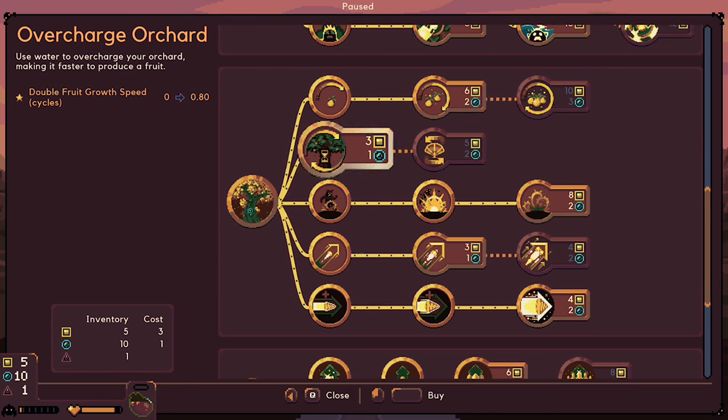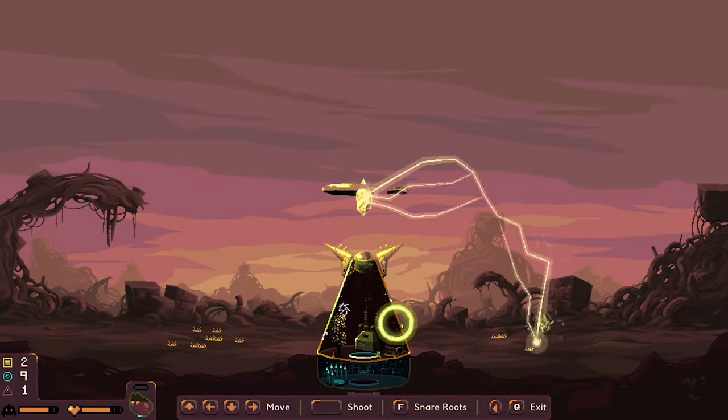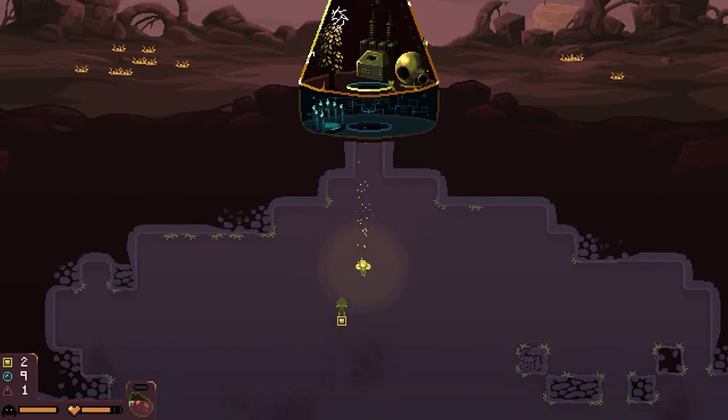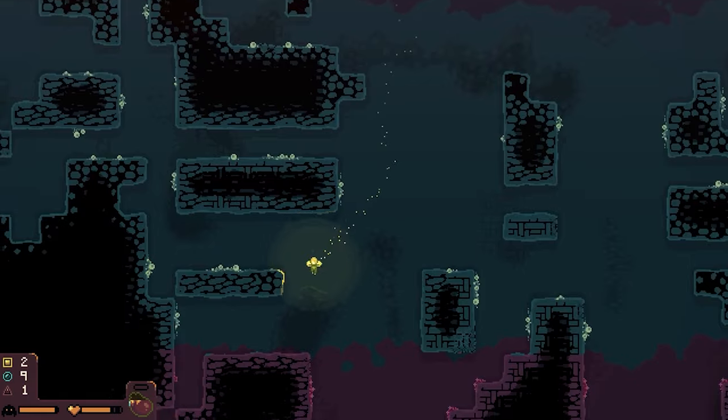Maybe we could do this one — let's use the water to overcharge her. Let's go ahead and do that one so we get the fruit a little bit quicker. This power — I love it. We're so powerful. And the bomb is still not ready, the fruit's not ready, so we're just going to go down and see if we can find some more materials and get some more power-ups.